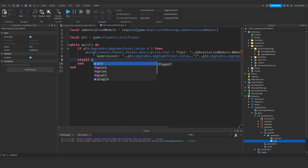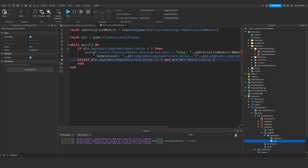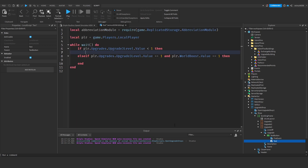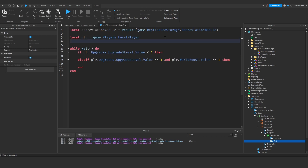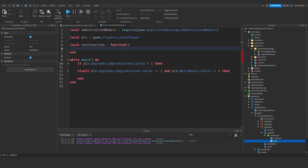Then else if player.Upgrades.UpgradeThreeLevel.Value equals 1 and player.OtherStats.WorldBoost.Value is 1 — that means we're still on the first island. What I'll do is take the script.Parent.Parent.Parent.Description.Text line of code and above the while-wait-do, declare a local function called 'textFunction' and paste that in, then just call textFunction.